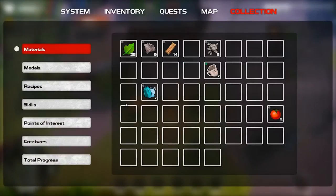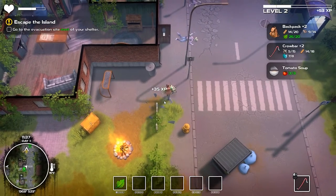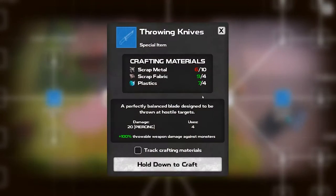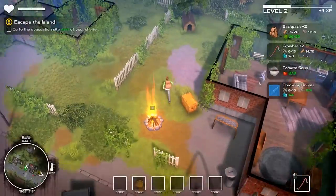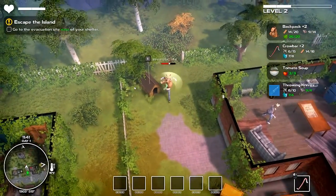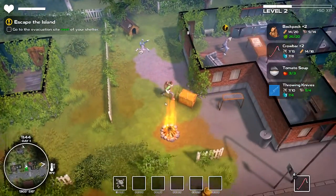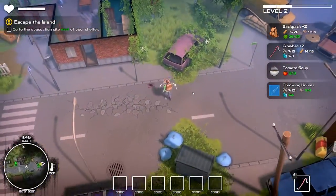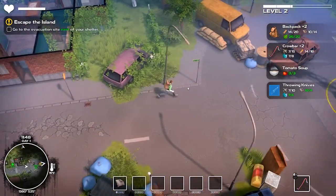I need to gather more metal. Let's track that crafting goal to make sure I focus on it. I'll build that and save, then come back to show more. Tracking the upgrade goal makes it easy to focus on collecting what you need.